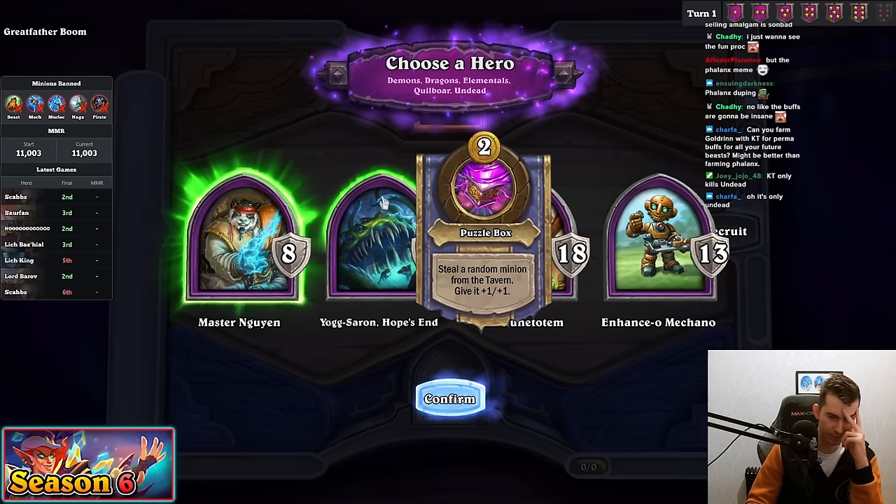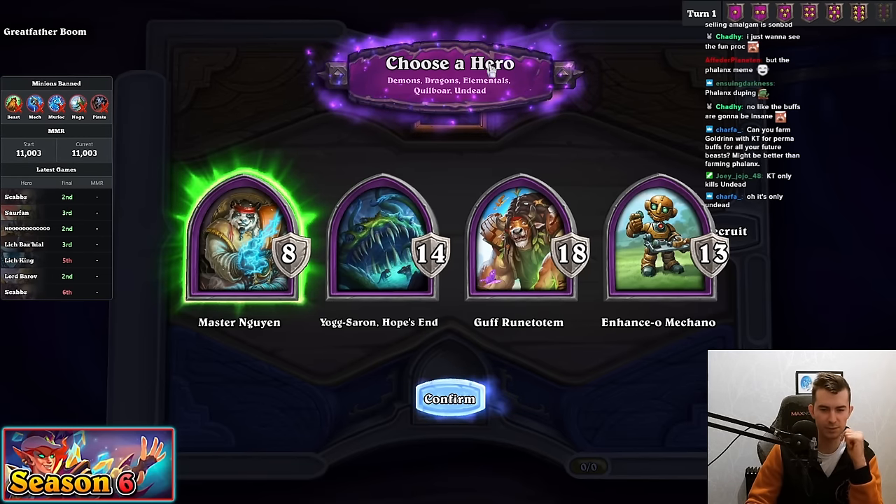Greetings Traveler! Yawk might be good, but Panda is also really flexible, right? Demon Dragon, Alley, Quilbor, and Dead.